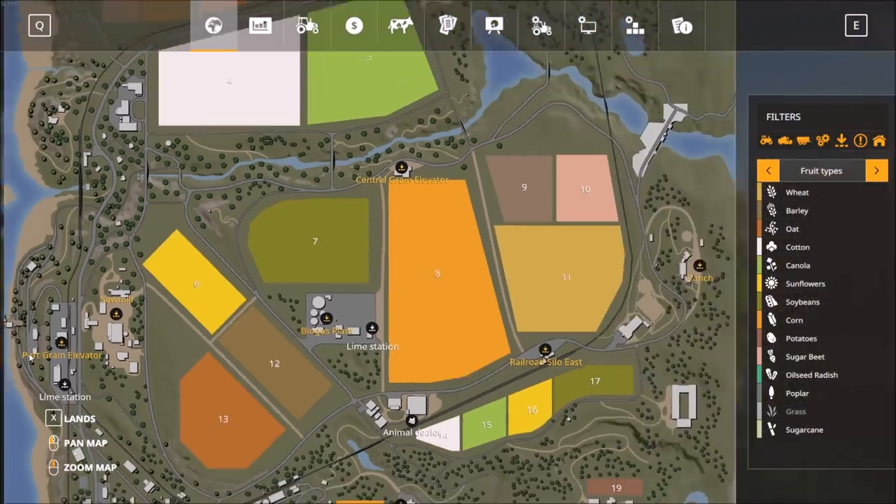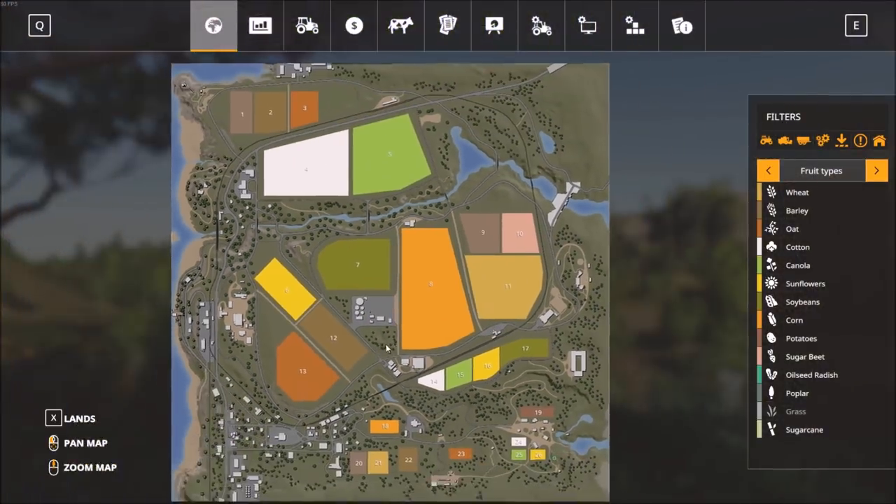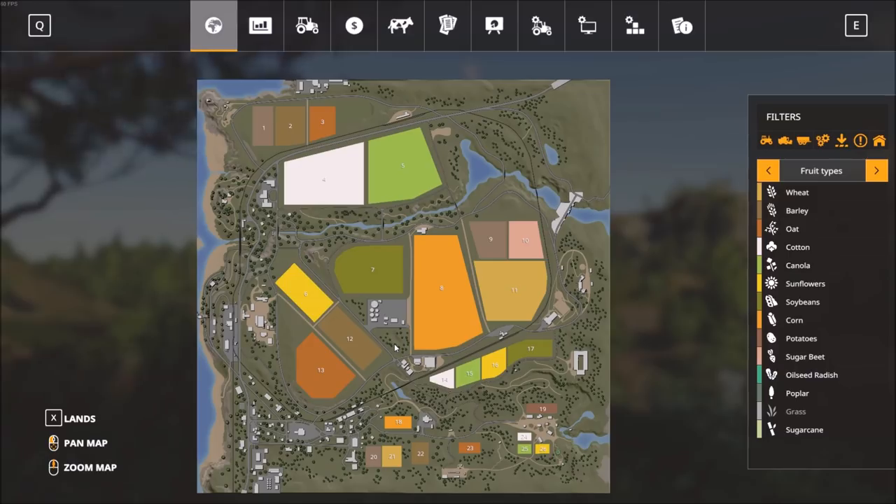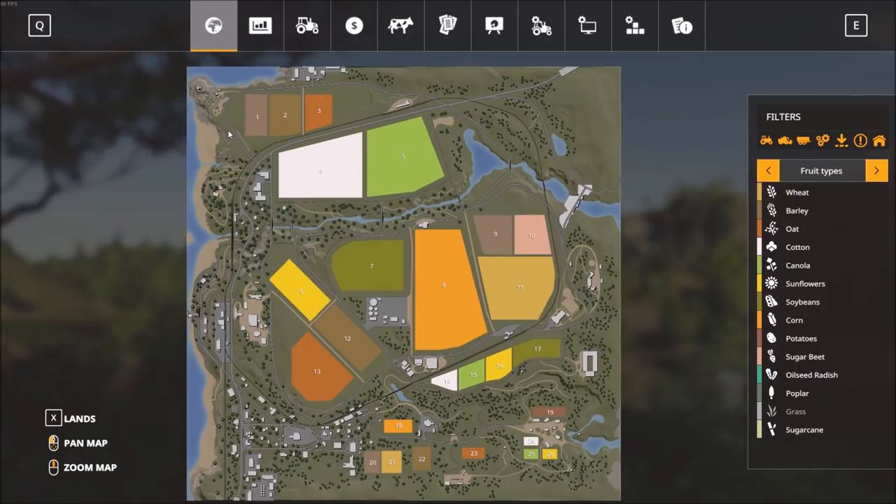Before moving around at all, I'm going to press Escape and look at the map. We can drag the map around and zoom in and out using the mouse wheel. It looks like there are 26 different fields of varying sizes — fields like 25 and 26 are very small compared to fields like 8, 11, and 13 which are much larger. The larger the fields, the more it's going to cost to purchase those areas.